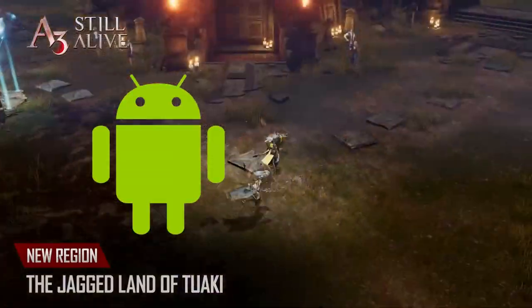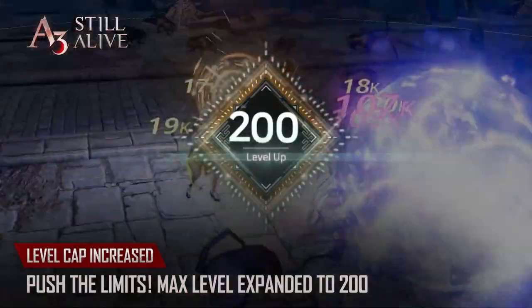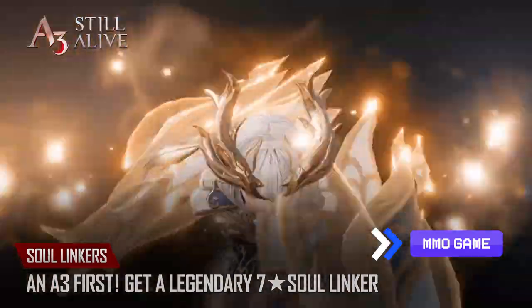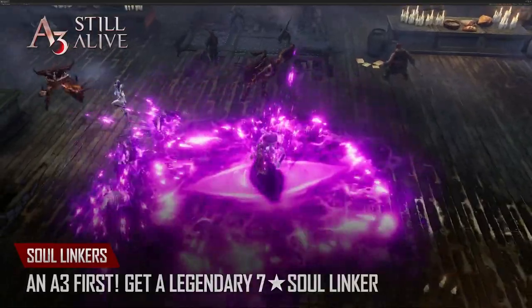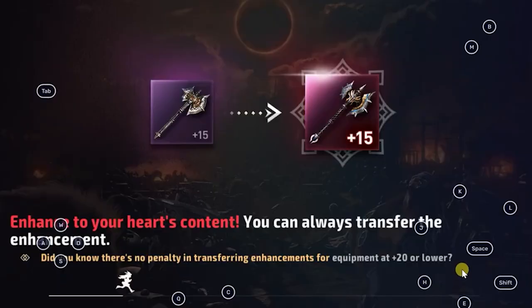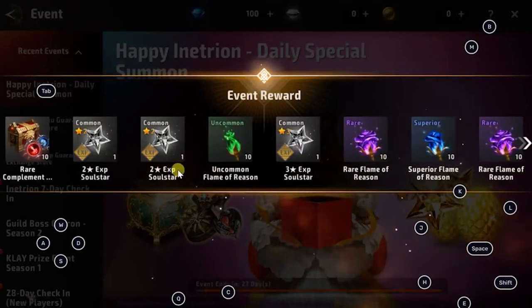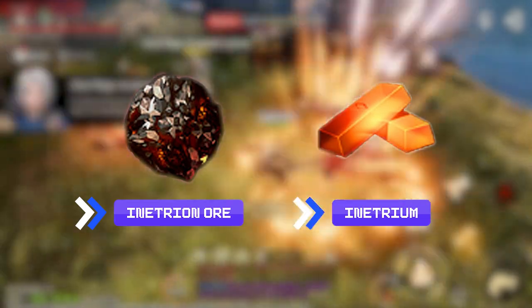A3 Still Alive is available for Android and Apple devices; the PC version is still in beta. It is your typical MMO where you choose characters that have classes ingrained in them. You fight monsters, get gear, and level up — and that's when the money-making phase can happen. One way to make money is by selling specific items at the market. A good way is by getting Enetrian Ore, which in the right amount can be converted into Enetrium — the game's currency that you can convert to real money.